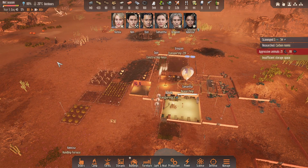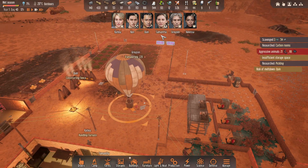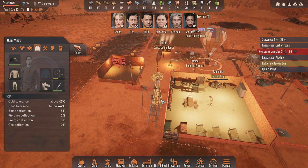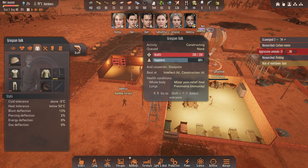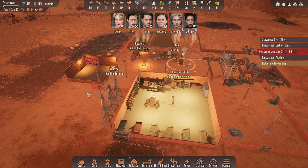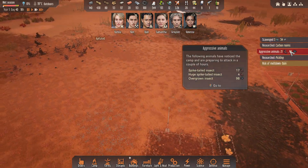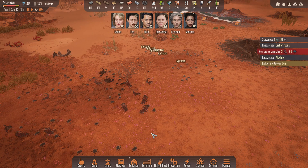I'll keep everyone sort of — what's behind here? Research the pickling. And then I'll have Grayson do that stuff. I don't have any better weapons. Does everyone have a weapon? It looks like some of these numbers are dropping — agitated. I don't know what that means.